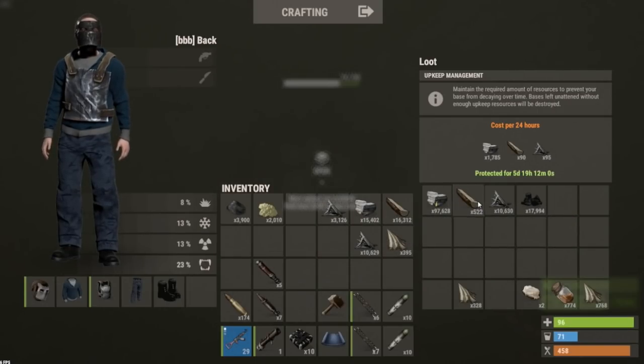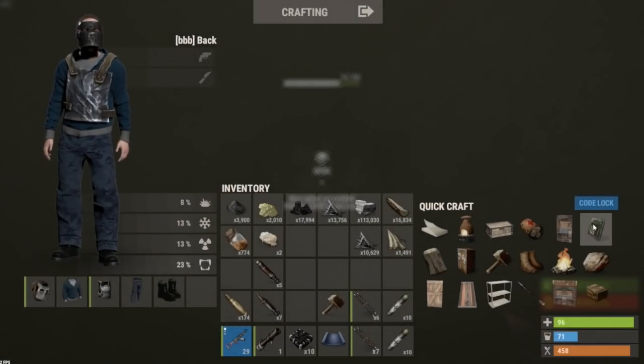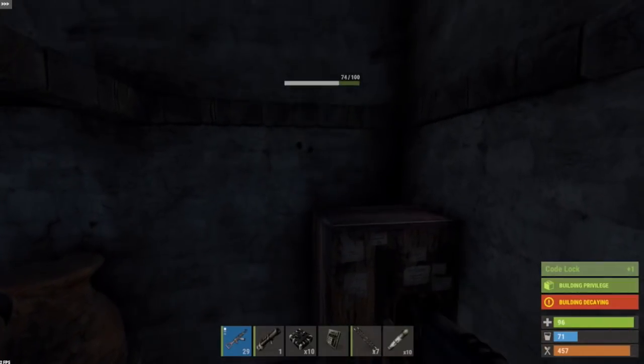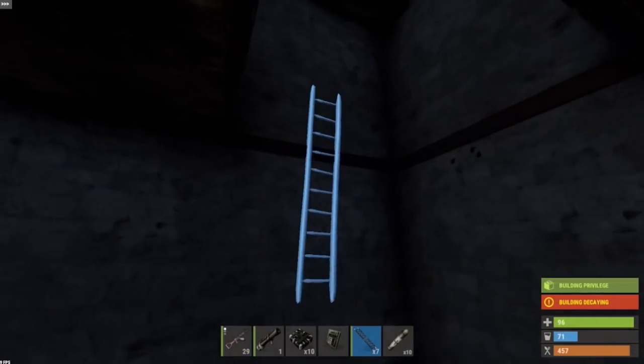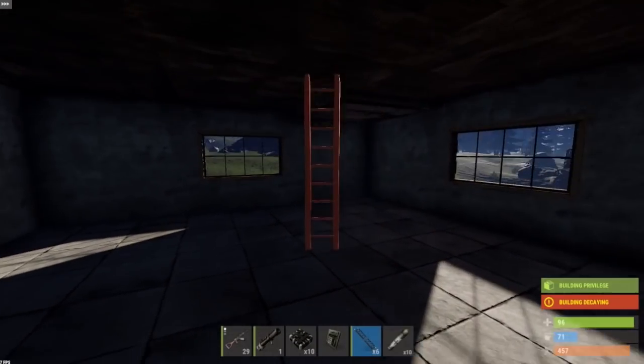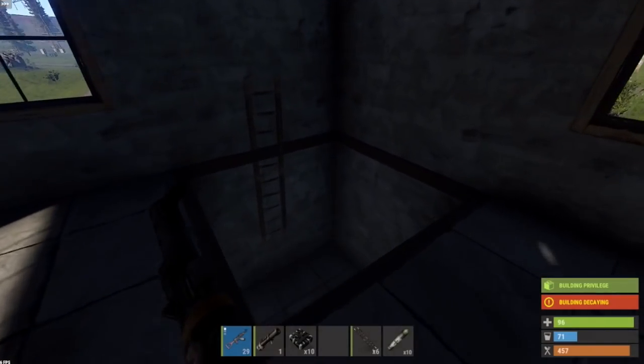He didn't even code lock it — this dude's lazy. Let me go put a code lock on the top. We'll hit that double door, right? It could have been a two-rocket raid. Hit that double door. Yeah, let's make it a three-rocket raid.